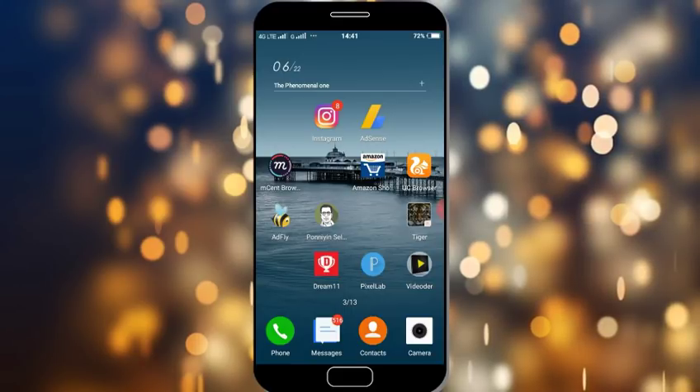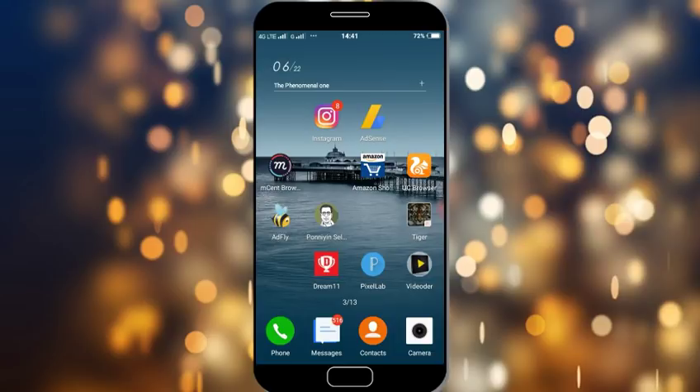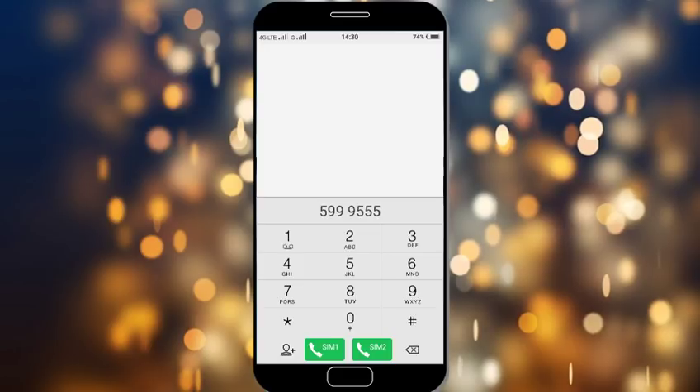If you have any offer, check the offer. If you have 10GB data, you can call 599555. You can also call the display. If you have an offer,